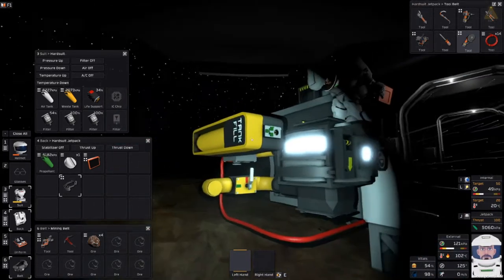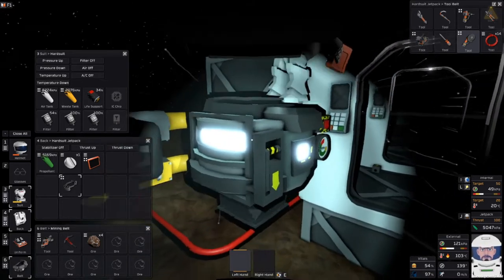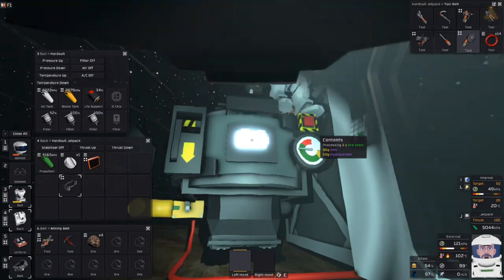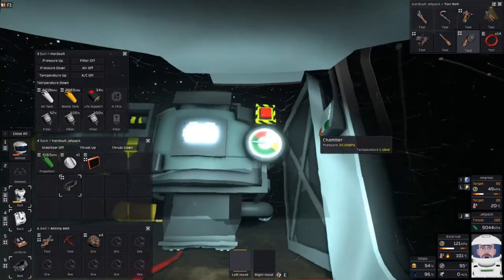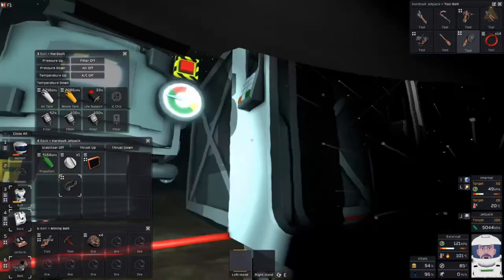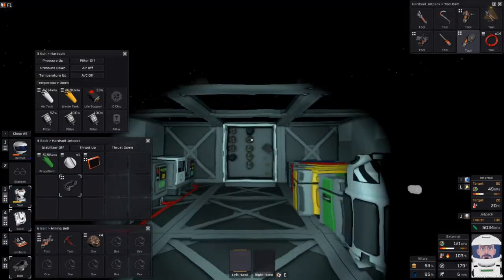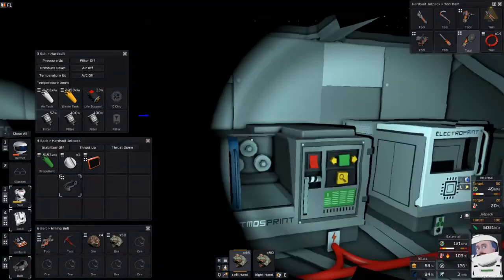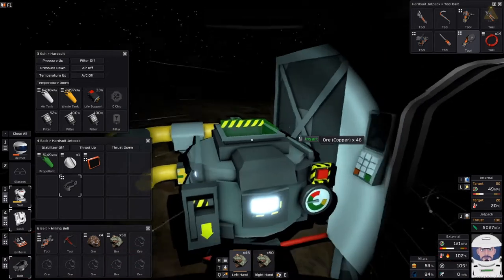Oh, you got the furnace running! How'd you manage it? I took oxygen from our bottle and placed it in here. You need one more thing of iron — there you go. You got steel? Yep. Yay! I'm going to go get all the copper and start smelting it. That's steel — steel is done. Smelting it — yep.